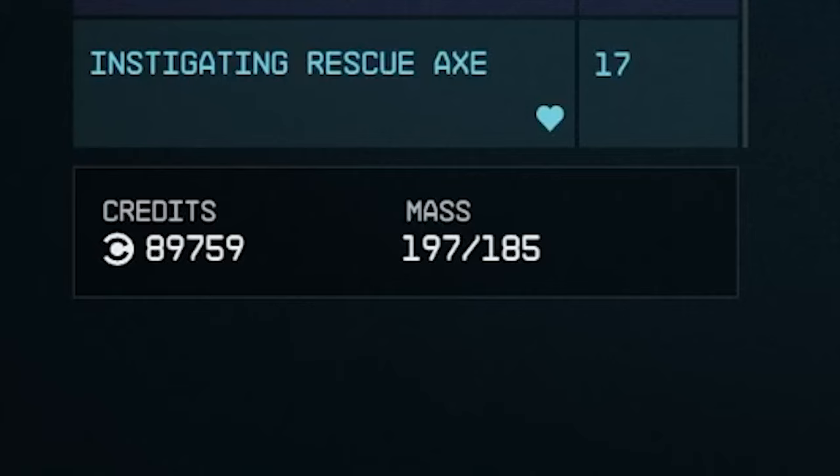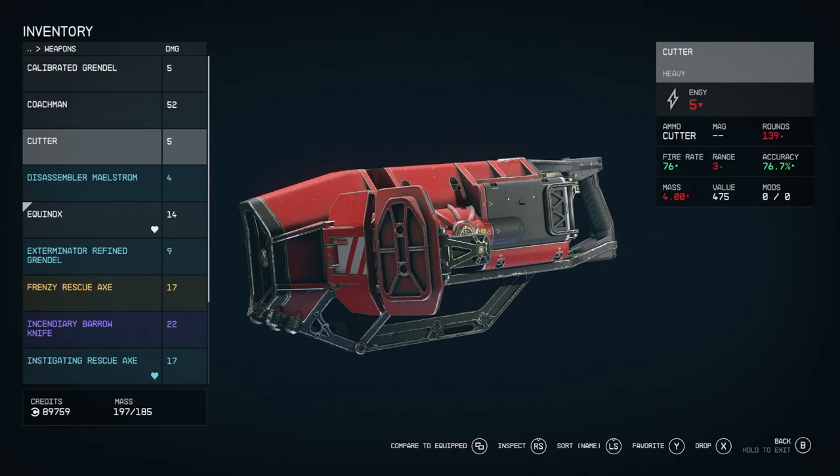Credits are shown to the left of your mass, and that's the amount of in-game currency you have. At the moment I've got 89,000, which actually isn't a lot in this game.